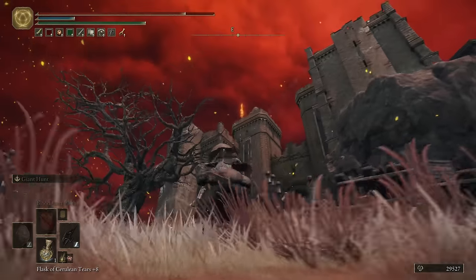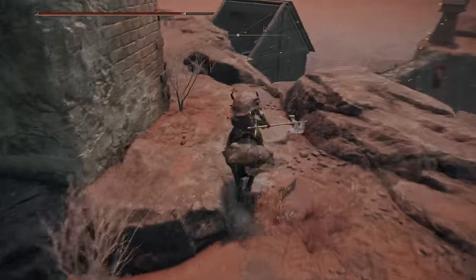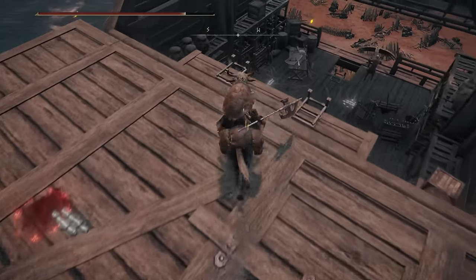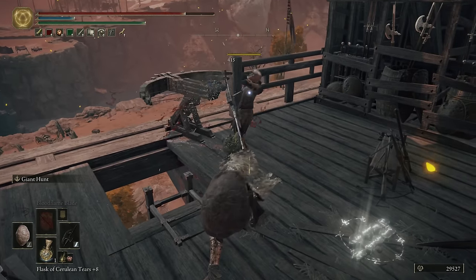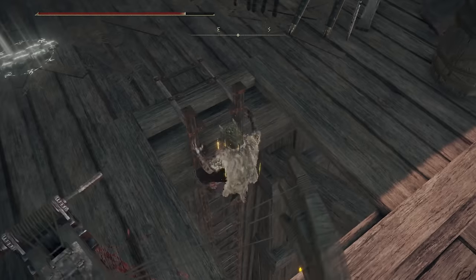So we're going to head over here. A giant — excuse me, a troll — is going to jump down. You can just run past him; he doesn't matter. Instead, we're going to head on over to this tower right here, jump over, scare the guy that was shooting arrows at you, and then you can descend for a quick piece of loot.